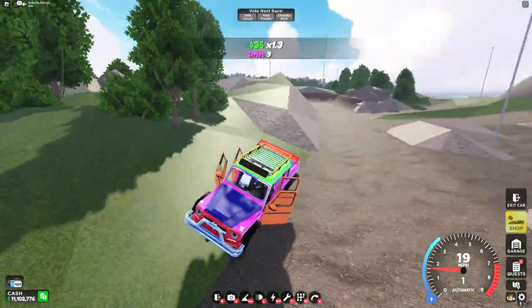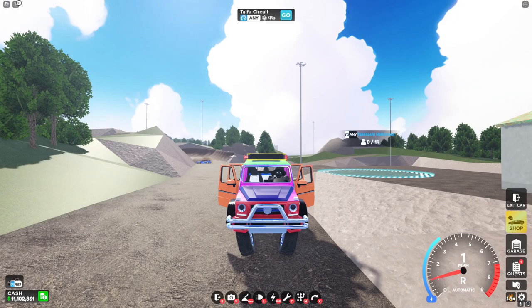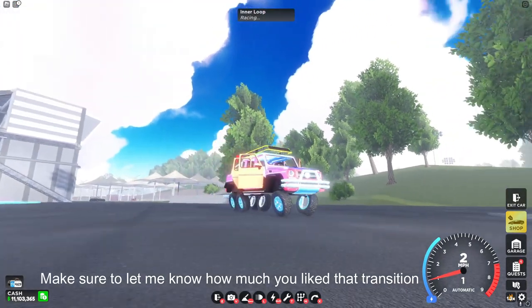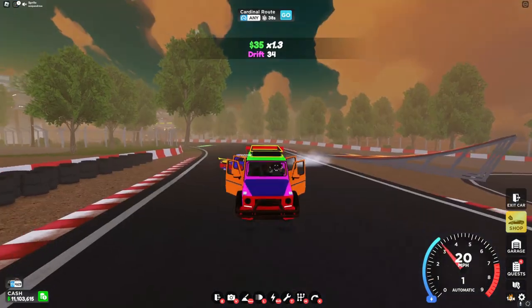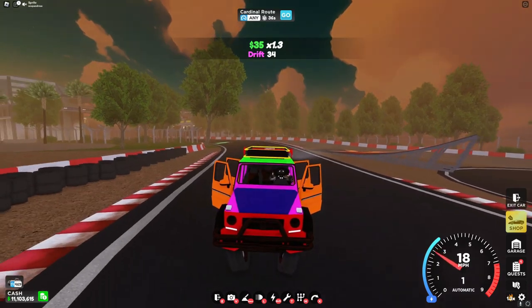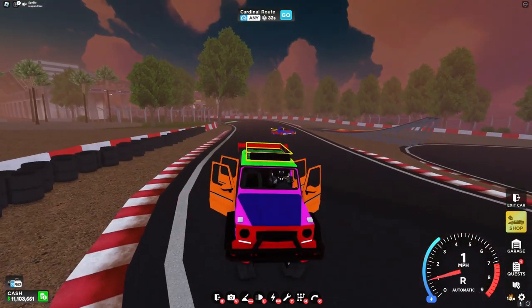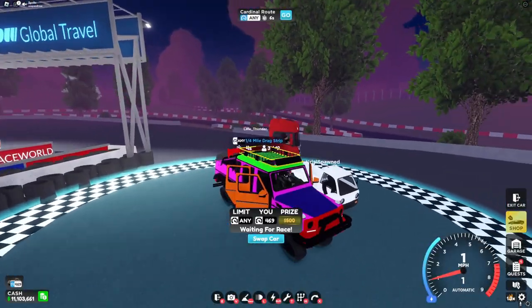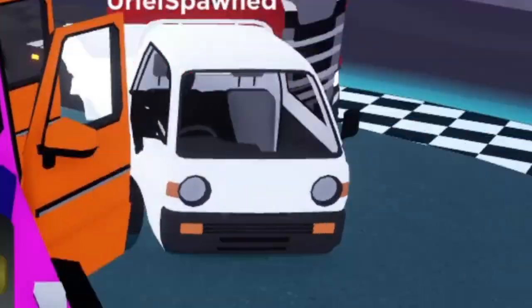Well, I guess that proves how good this car is. Just look at this lighting — it's so majestic. And here we are in race world. Since we basically haven't done any real races on a racetrack, we obviously have to go here. And for the first race, we have to do one-fourth drag. Like, this is the only real race in DriveWorld.